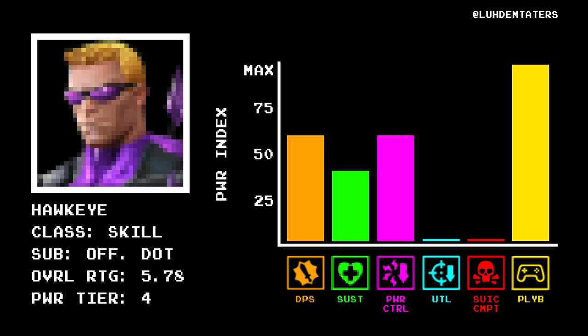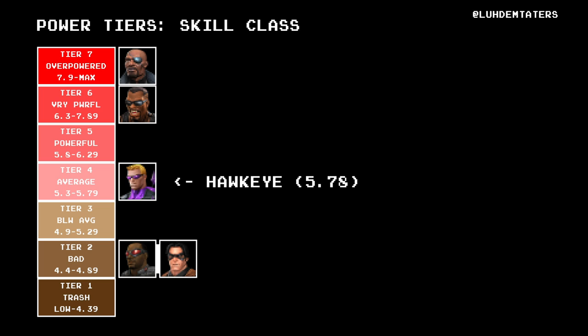Hawkeye is another OG. His attack and crit rate are above average, and his specials deal big bleed damage, including an SP3 hemorrhage whose total bleed damage tops out at 38,000. His SP1 drains 40% of the opponent's max power — equal to Vision's SP1 power burn — one of the best and easiest in MCOC. His health, armor, and block proficiency are all low, and unfortunately pull his overall score down to a fair 5.78 — two tenths of a point away from tier 5. So tier 4 it is.